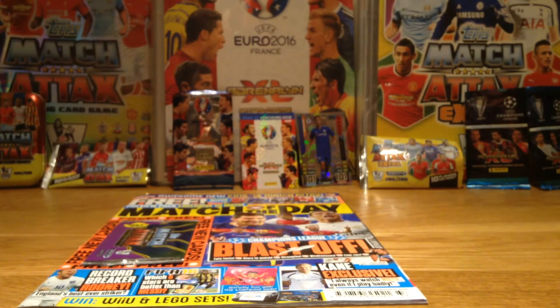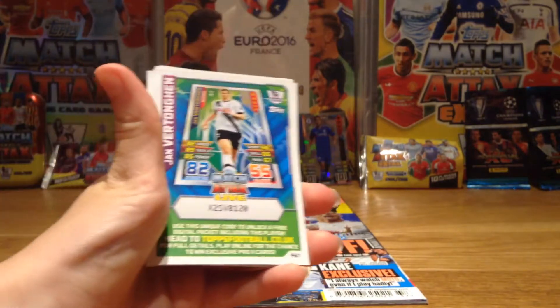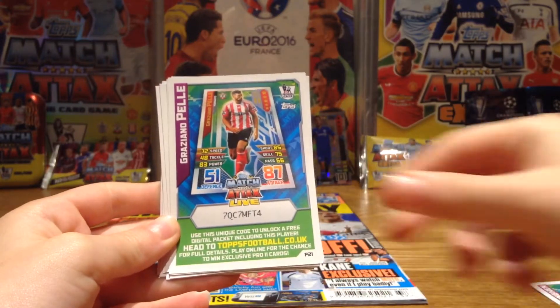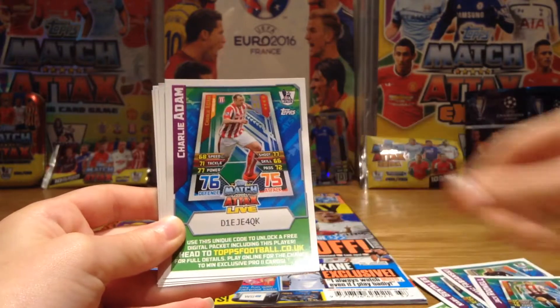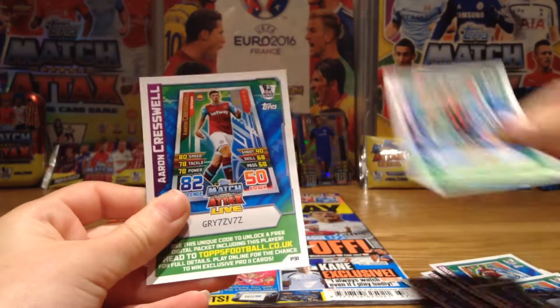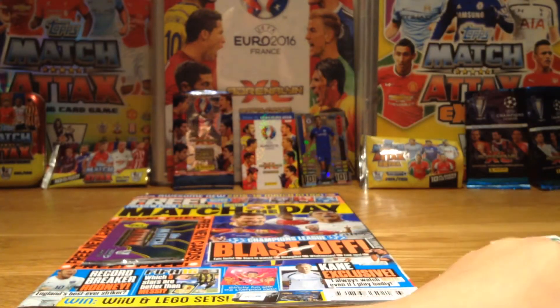Now some code cards — I've got loads of these from my cousin. So here we've got Jonas Olsen. I'm going to redeem these: Jan Vertonghen, Pella, Henderson, Rooney, Bentaleb, Fabianski, Rodwell, Charlie Adam, Sacco, Naismith, Joshua King the youngster, and Aaron Cresswell. So that's nice — really windy outside today. That's my code cards.